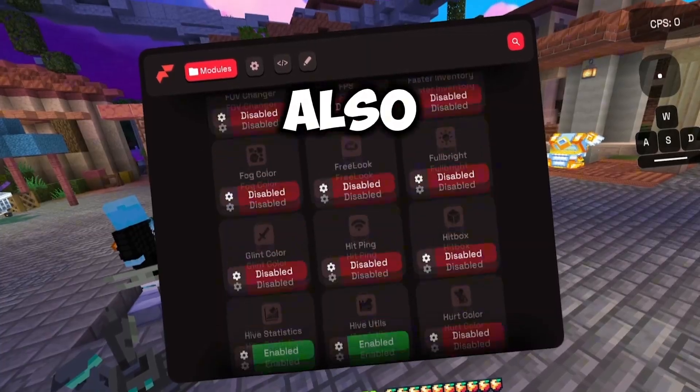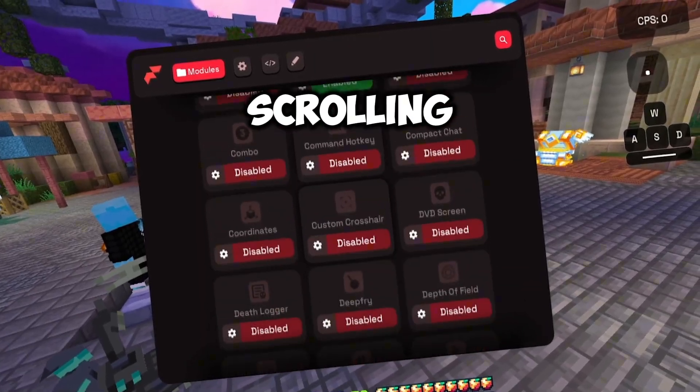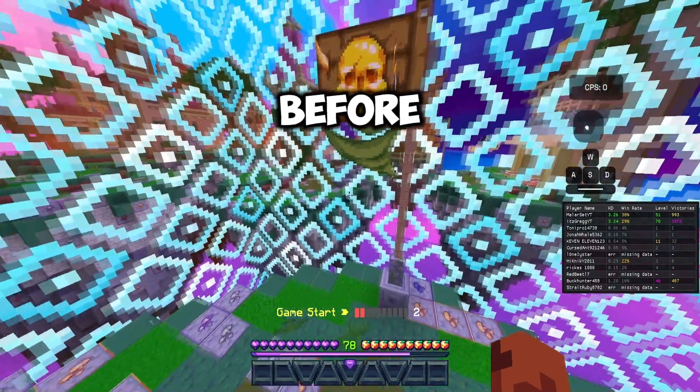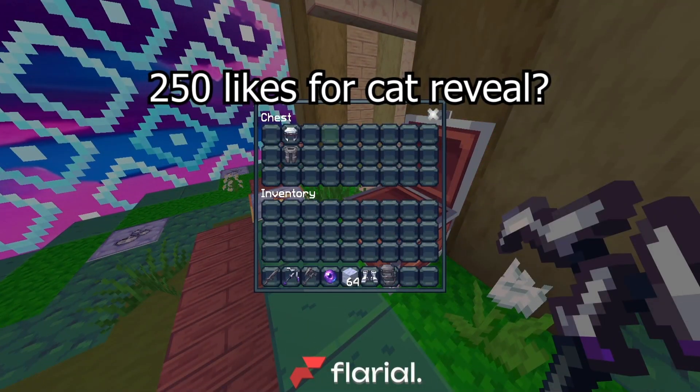Flare has a twerk option now. And it also has a bajillion quadrillion options — so many options, I am still scrolling as we speak. This is the calm before the storm right here. We only have a couple options turned on because there is a bunch of options to explore.